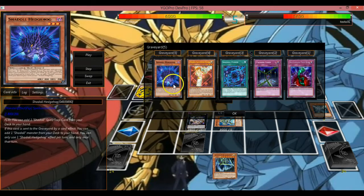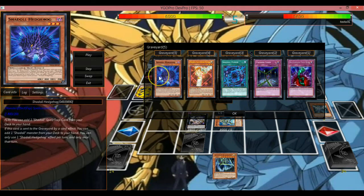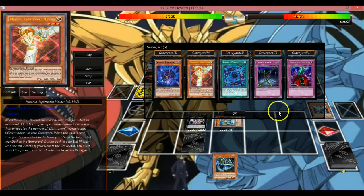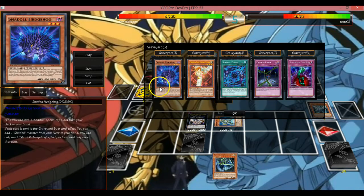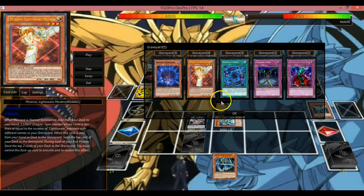Right here it says: if your opponent controls a monster that was Special Summoned from the Extra Deck, you can also use monsters from your Main Deck as Fusion Materials. Like, what is this card? So all of these monsters are sent from the deck to the graveyard.